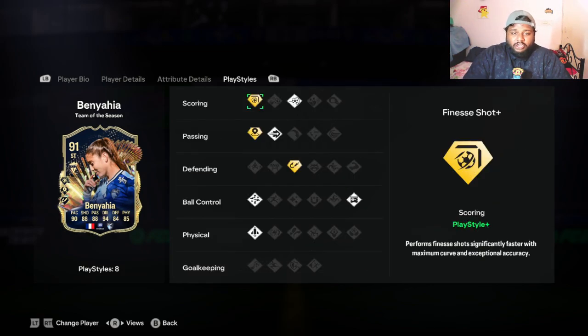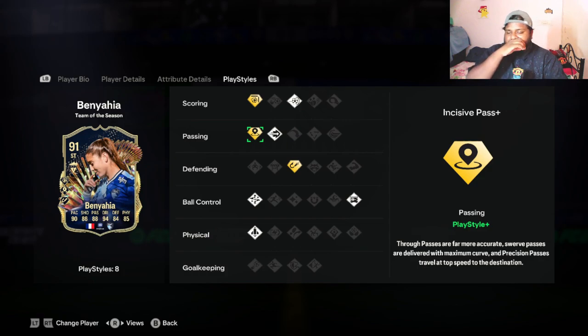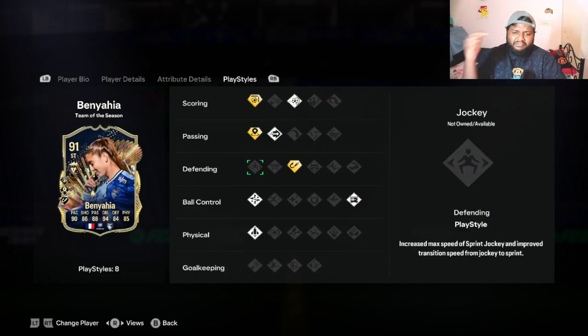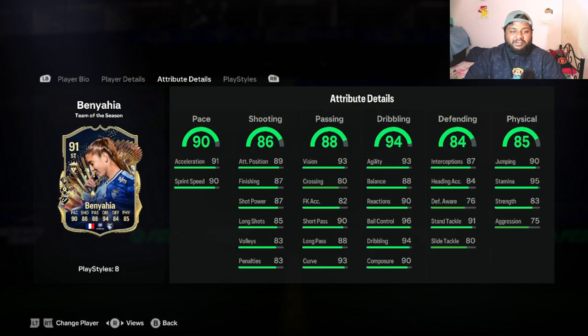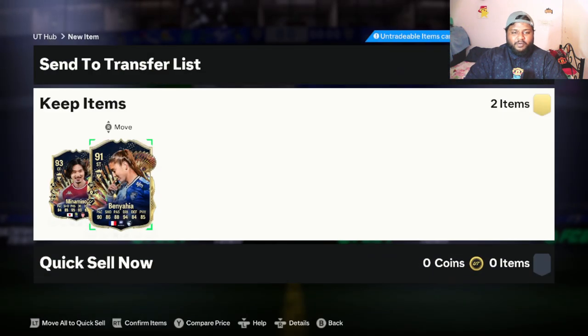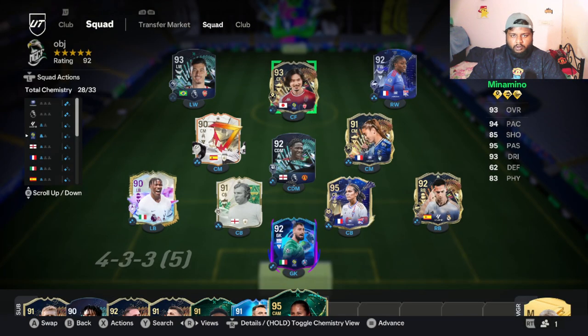She has good defending — I'm surprised she doesn't have CDM as an alternate position. For playstyles, she has Finesse Shot plus, which is actually really good. I thought Minamino would have Finesse Shot plus. Abenya — I hope I didn't butcher her name — has Finesse Shot plus and Intercept plus. She has a defending playstyle plus but no CDM in her alternate positions, which is a bit weird. This objective has been weird overall.